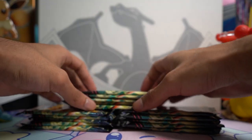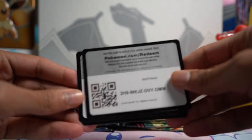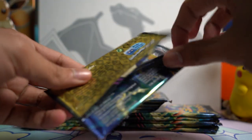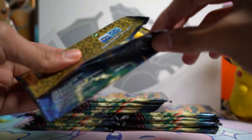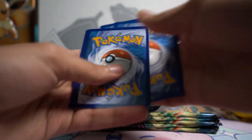We've got 15 Crown Zenith packs, and Crown Zenith is a set with just an absolute ton of bangers that you can pull. Here are all the code cards for all the tins. Let's start ripping these open and see if we can pull something amazing — there's so many things in here. I'm looking mostly for stuff from the Galarian Gallery, because I think those are the best for sure.